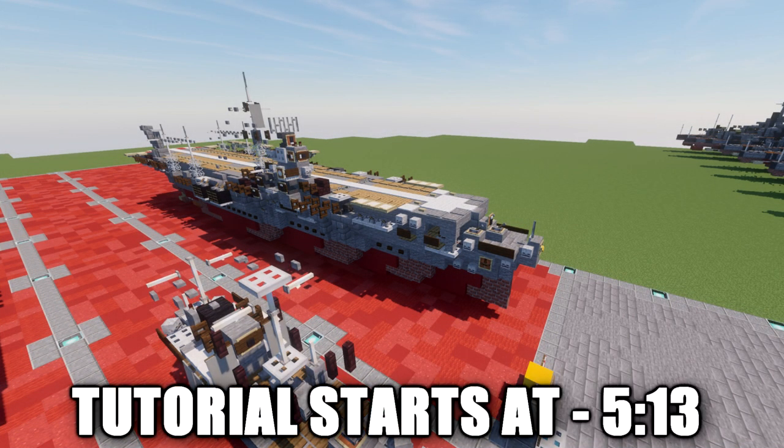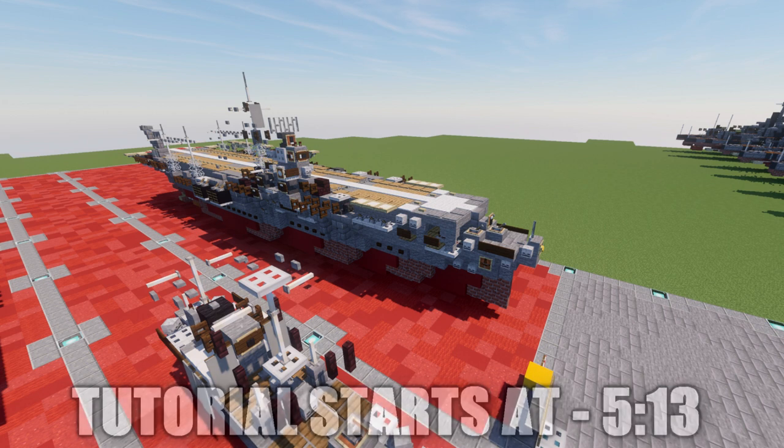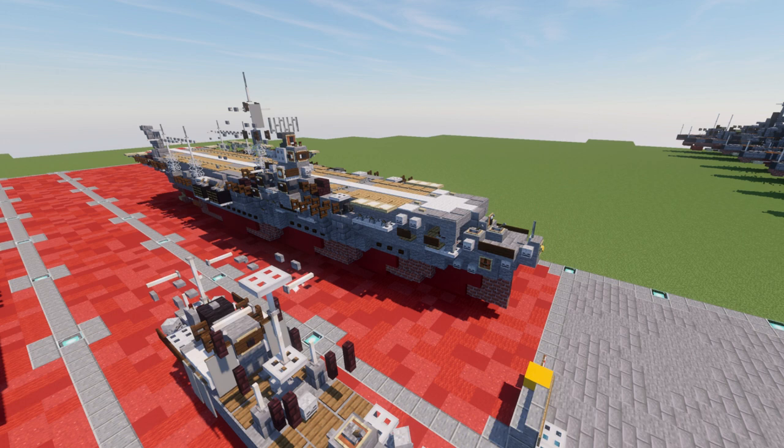Among her and her sister ship Zuikaku, she took part in several key naval battles during the Pacific War, including the attack on Pearl Harbor, the Battle of the Coral Sea, and the Battle of Santa Cruz Islands, before being torpedoed and sunk by a US submarine at the Battle of the Philippine Sea.